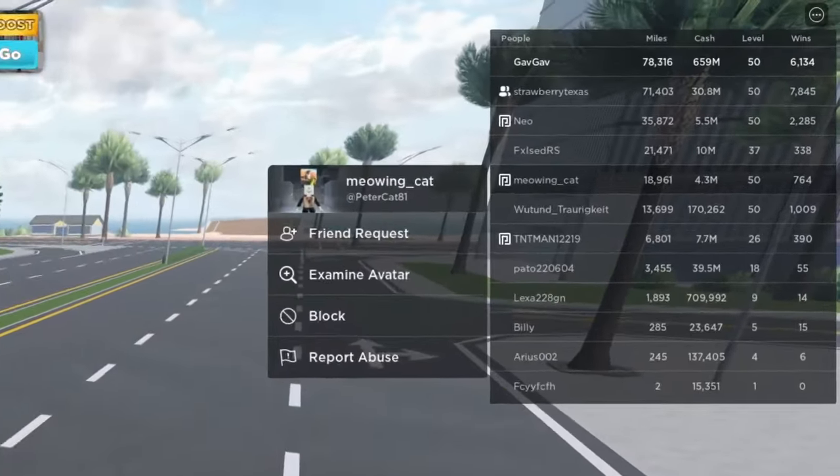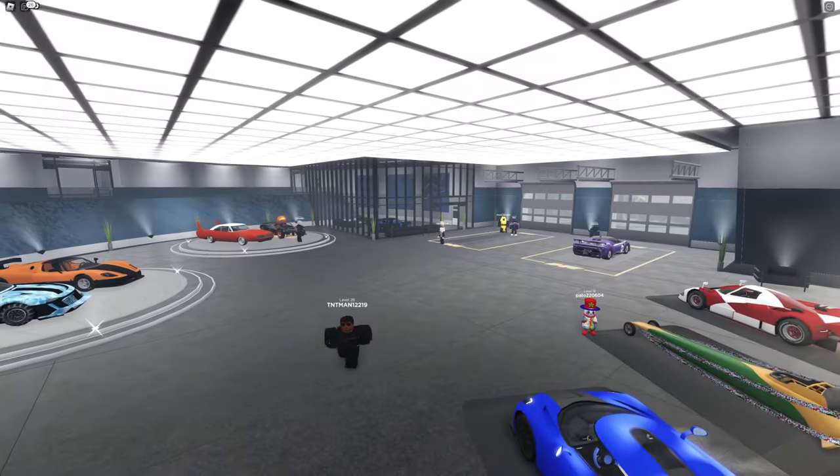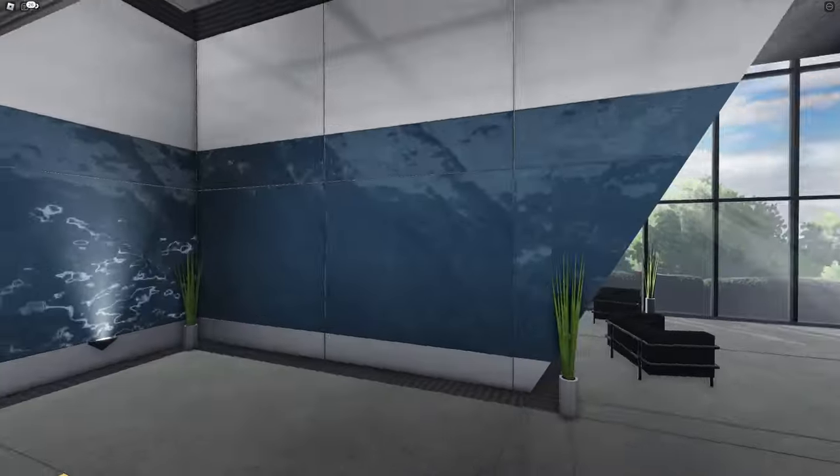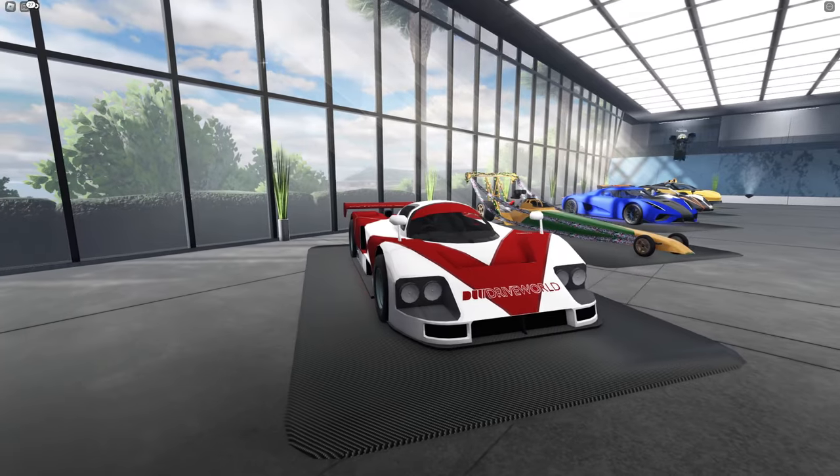Onto the next garage, we have Meowing Cat. They have a total of almost 19,000 miles and 4 million cash. This garage is definitely the best we've seen yet. On the walls, we have this really cool water texture and this beautiful silver color. And the cars are definitely better.